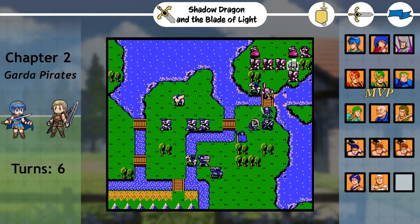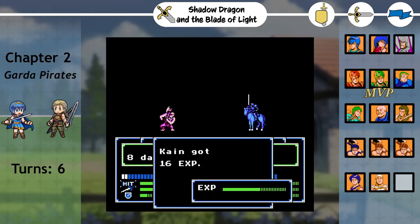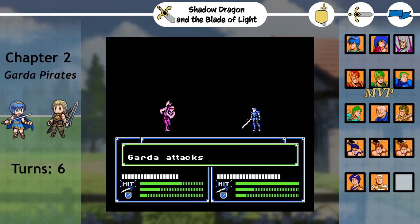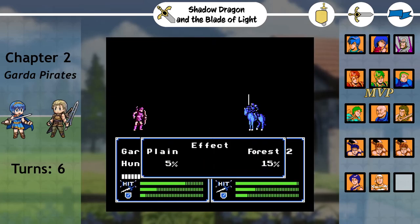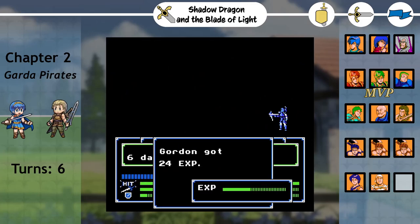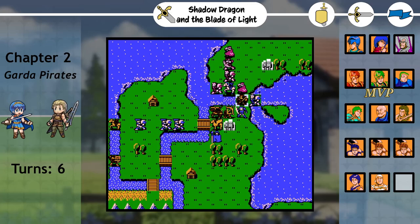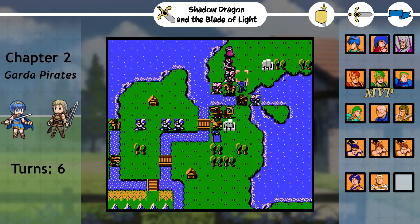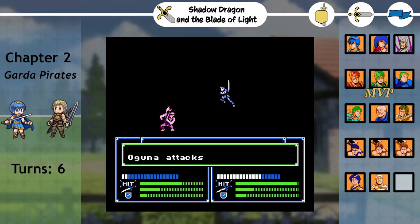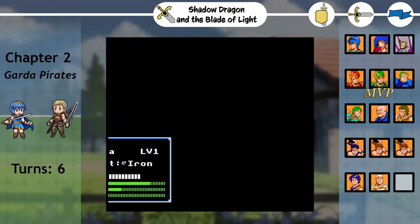Thankfully, the map played out a lot differently than I was expecting, and it actually forced me to use the entire cast. I started off by leaving Ogma and Kayne to fight the first group of enemies, with Marth in the back ready to recruit Daros. They did a little worse than I was expecting, with neither one rounding the pirates, and Kayne taking solid damage from being attacked so many times. I left Kayne behind for the entire map, busy fighting a grudge match with a thief who kept going back and forth between the fort and forests, with Kayne always missing the lethal blow. This proved to be a humorous but fruitless endeavor, as Kayne was not even able to get the kill by the time Marth was ready to seize.